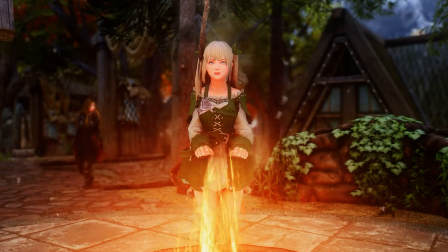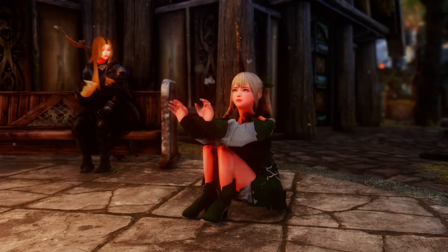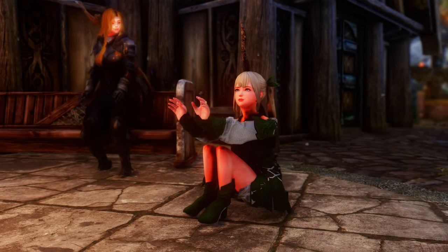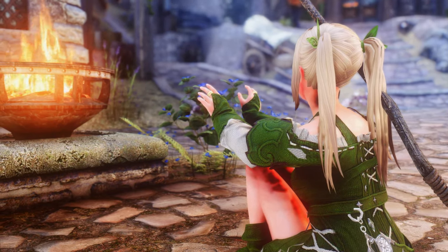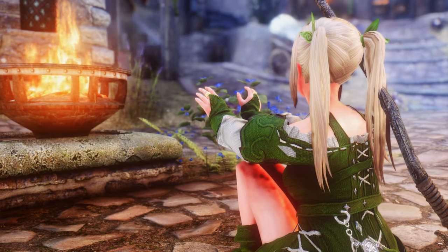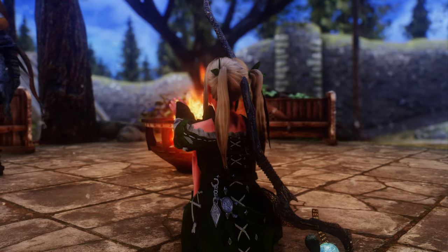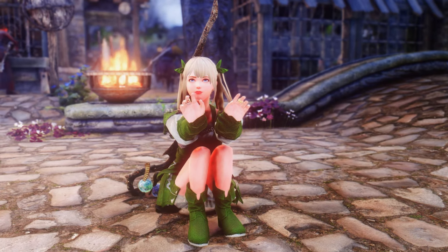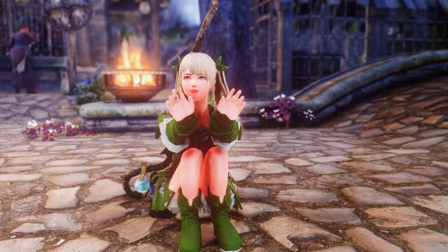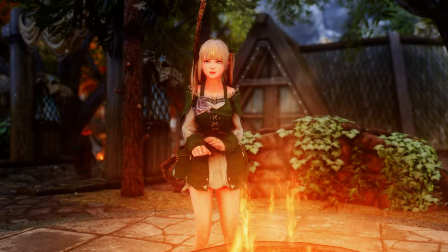Warming Hands allows you to interact with heat sources and get a warmth effect that works with survival mods like Sunhelm. You can also customize the duration and intensity of the effect in the MCM menu. The Dynamic Female Hand-Warming mod requires Dynamic Animation Replacer and XP32 Maximum Skeleton Special Extended or Vera's Female Skeleton. It's compatible with any mod that adds or changes idle markers, such as Immersive Citizens or Interesting NPCs, and it's lore-friendly and follower-friendly.